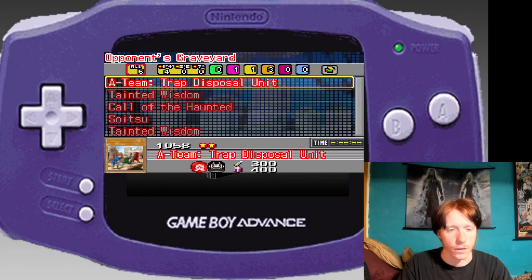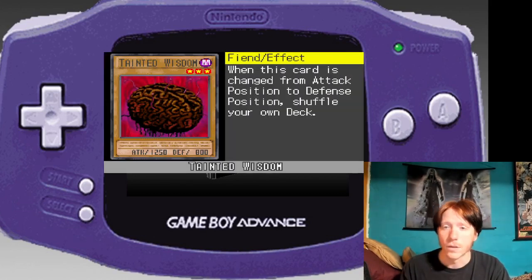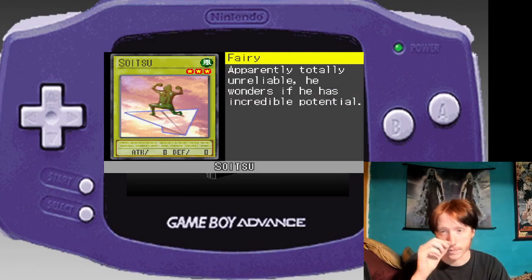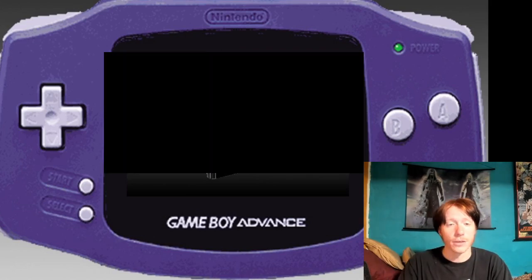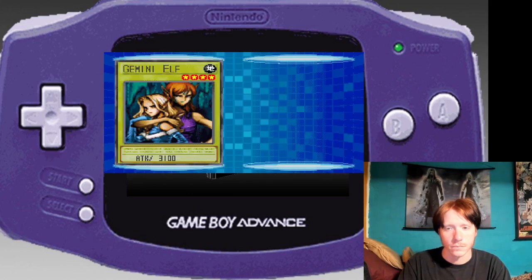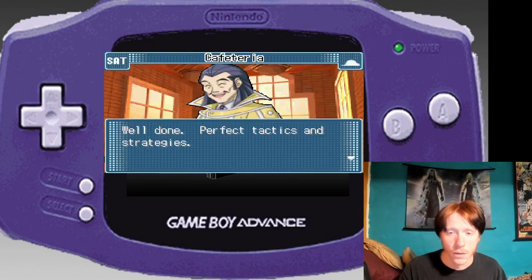What kind of cards does he use? Trap Disposal Unit — when this card is changed from attack position to defense position, shuffle your own deck. Why would that possibly be useful? He uses 'this guy,' 'that guy,' and 'some guy' cards. Apparently totally unreliable — zero attack, zero defense — but if you get all three of them together they have a really awesome combined effect, though they're not great individually. Well done — perfect tactics and strategies.